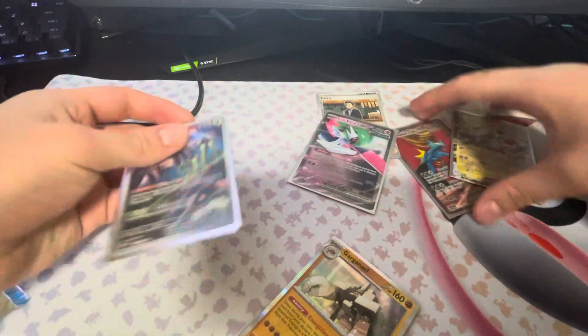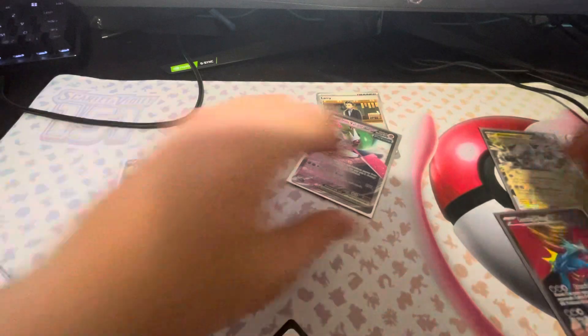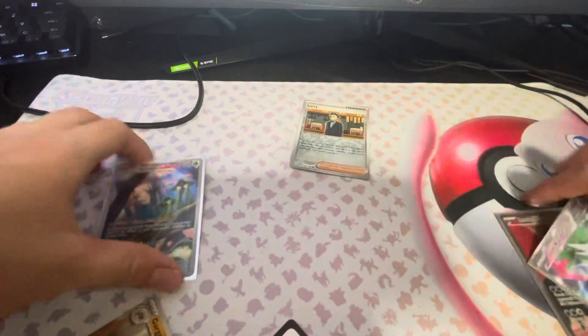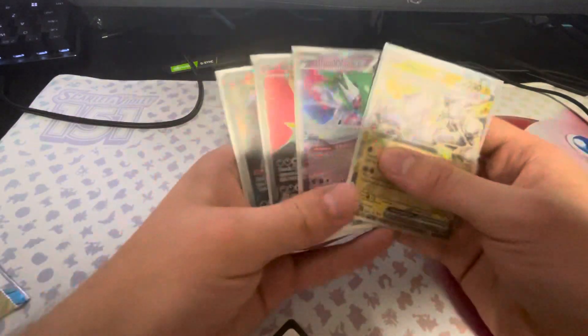Out of 10 packs, we got four pulls. That's okay. We got one new pull, which is the Roaring Moon — a nice Full Art to get. We also got two normal EXs. But yeah, thank you guys so much for watching, and I'll see you on the next one. JLuki out.